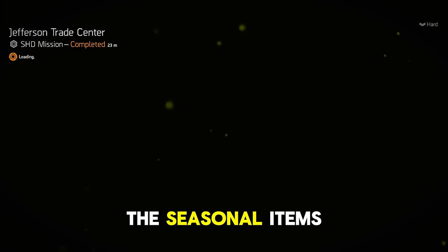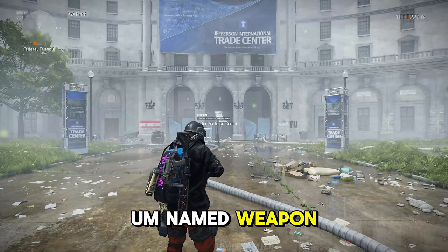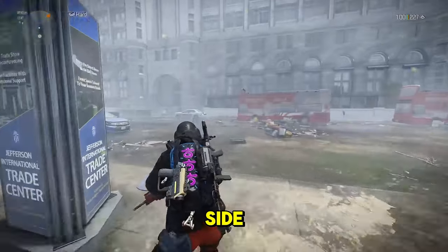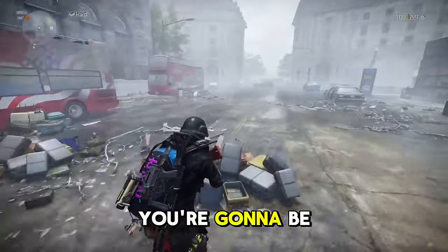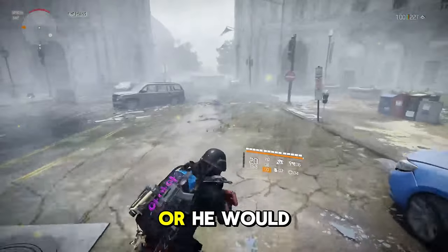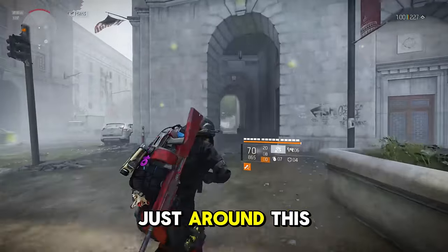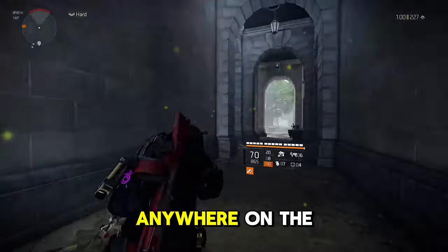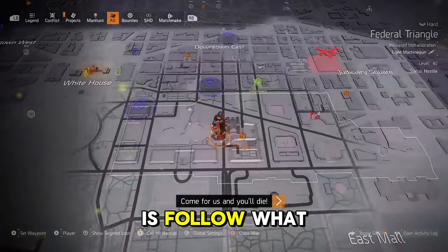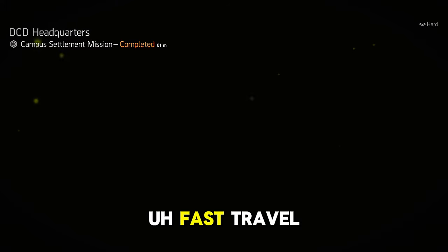This is an easy way to continuously farm the Hoarder to get all the seasonal items from past events, the new one, and even the Harvest named weapon. As you spawn in, turn around and run a bit to the left side, just until you pass the line between the buses, then run back to the right. He'll spawn either in here or in the back area around this section. If he doesn't appear anywhere on the map and you don't see the map popping up in red, fast travel to another location.